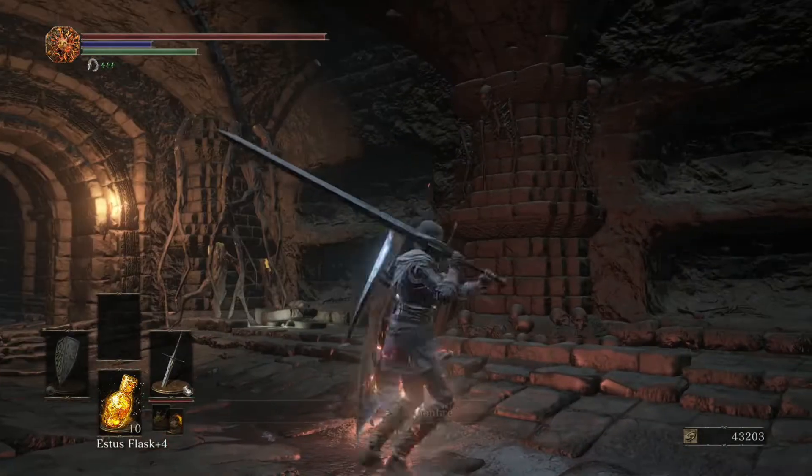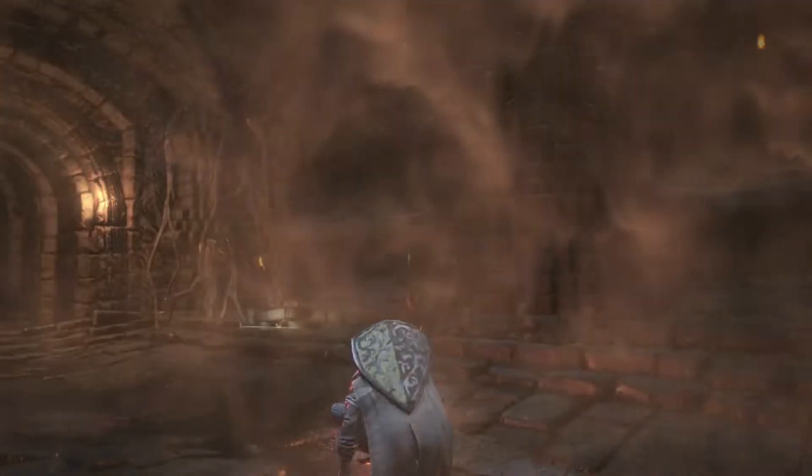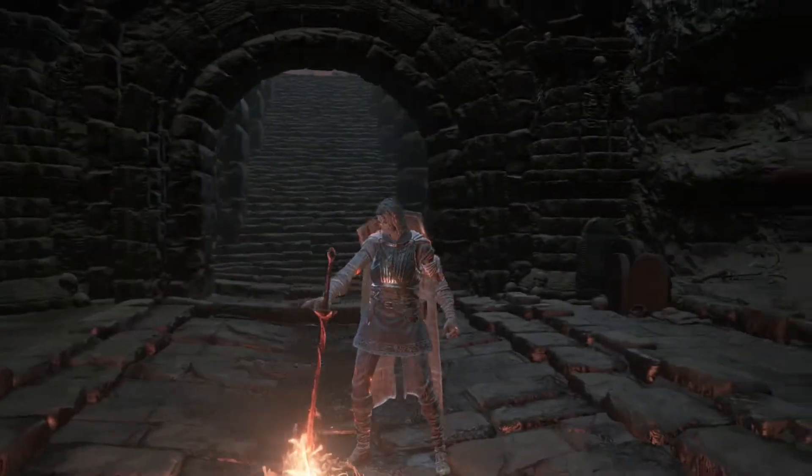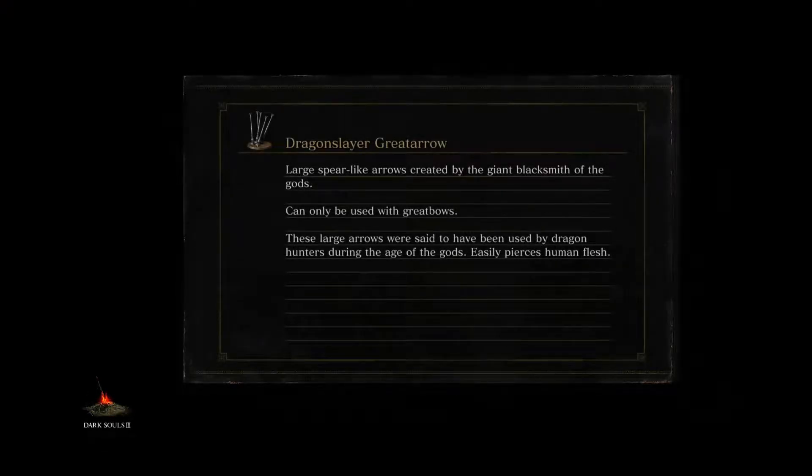How's it going everybody? My name is Massey and welcome to the 11th episode of our Dark Souls 3 walkthrough. In the previous episode we managed to go through 95% of the Smoldering Lake, and now we're here for the boss killing. We've got a big worm to kill, a boss, and another boss in the catacombs.